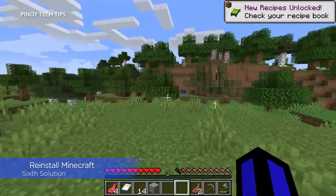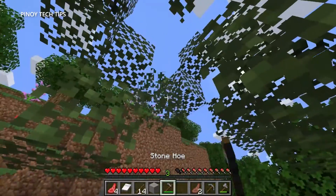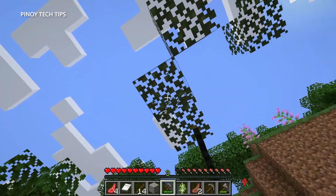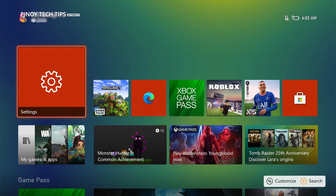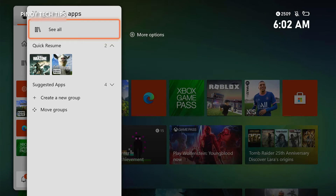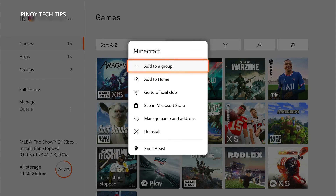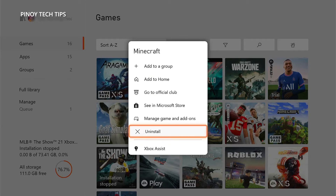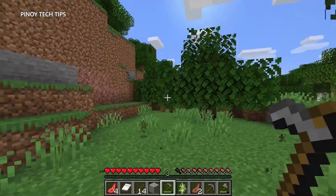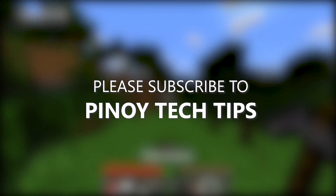Sixth solution: reinstall Minecraft. Reinstalling the game should always be your last resort, as installation files seldom get corrupted, so do all previous solutions first. Press the Xbox button, highlight 'My Games and Apps' and press A, select 'See All', highlight Minecraft and press the menu button. Highlight 'Uninstall' and press A, then highlight 'Uninstall All' and press A to proceed. After it's uninstalled, restart your console and then reinstall it. The game should work perfectly after that. We hope this guide helps fix the Minecraft server connection issues on your Xbox Series S.